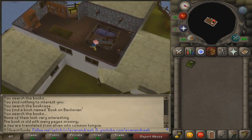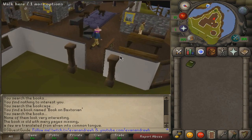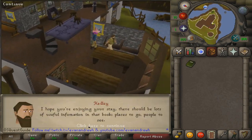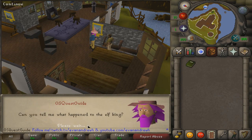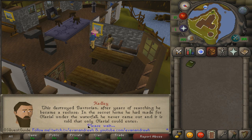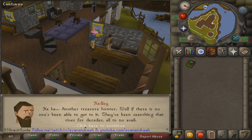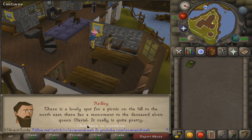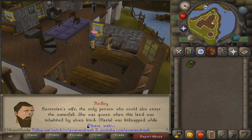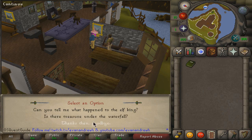Once you've had the book and you've opened it up, go back downstairs and talk to Hadley. Run through every option with him: say 'can you tell me what happened to the Elf King?', then say 'is there any treasure under the waterfall?', and then say 'is there anything worth visiting around here?' Once that's all said and done, just say thanks and goodbye.